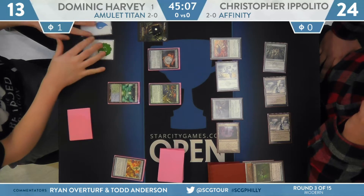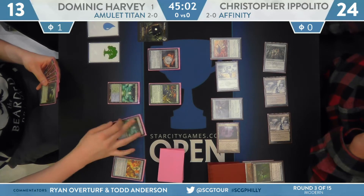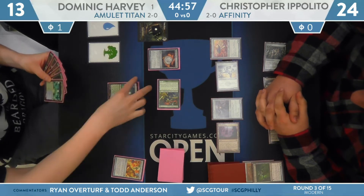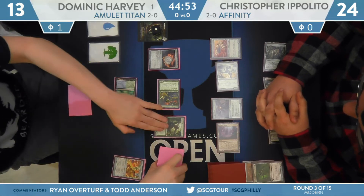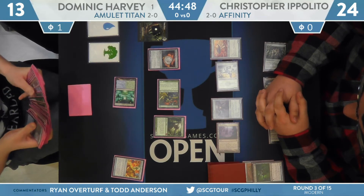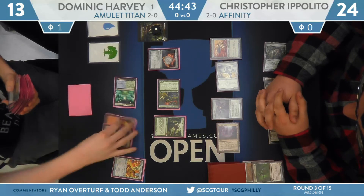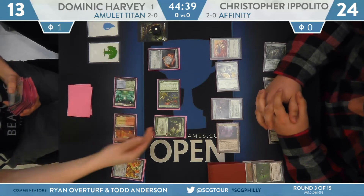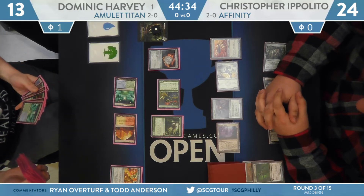We've got a really big turn coming from Dominic Harvey. He peeled another Simic Growth Chamber and is going to be able to generate six mana this turn before casting Primeval Titan, along with that Sakura-Tribe Scout giving him that extra mana. Primeval Titan comes down and we're going to get to work searching through the library. Growth Chamber, pick it up — Tribe Scout, Growth Chamber again. Primeval Titan is on the table. So much power searching through your deck for all of these strong two-mana lands. With Amulet of Vigor, the deck just operating on all cylinders here.